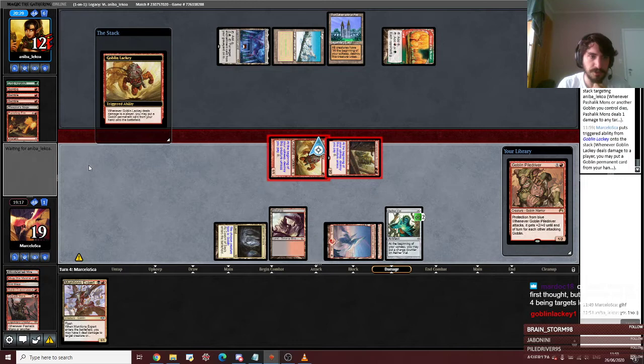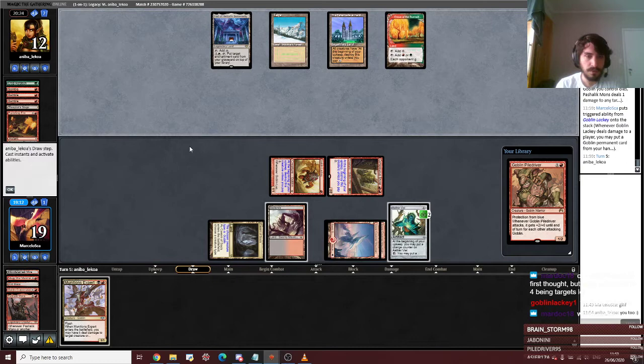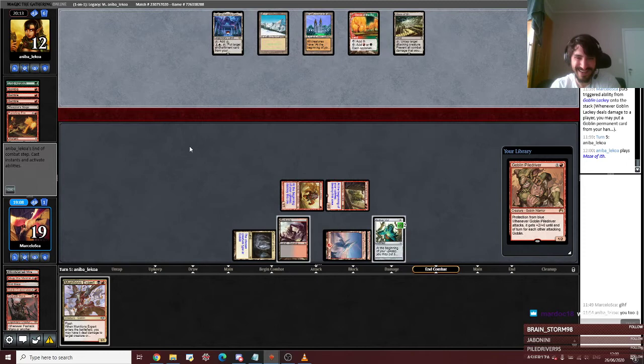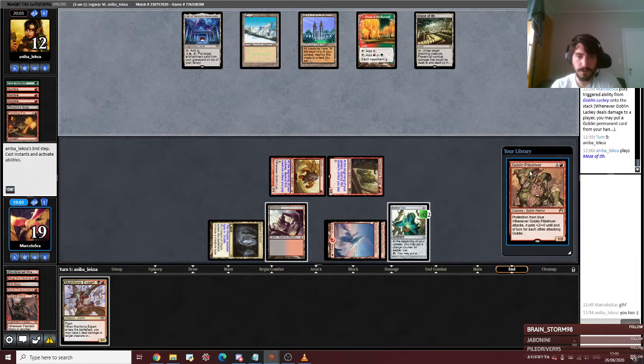If I draw Tabernacle, I don't know. If I draw a Wasteland, I don't know. If I got a chance to kill them, I don't know. Hi Eli, how's it going? Now I think I lose. Do I even Vial this in? This is only going to do one damage this turn — I feel like I want two mana open in case I draw another two-drop.